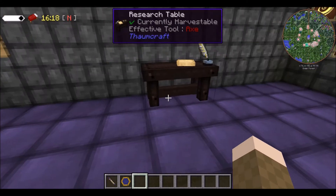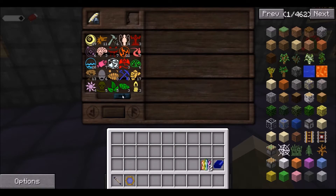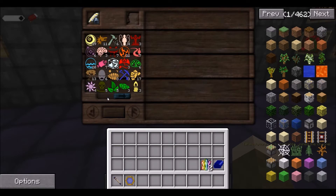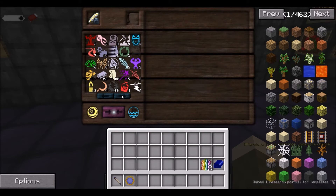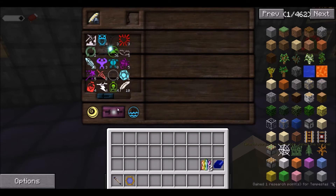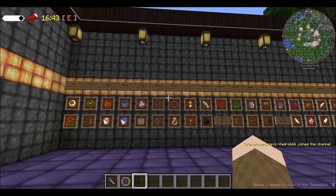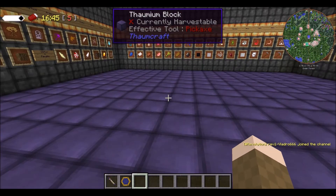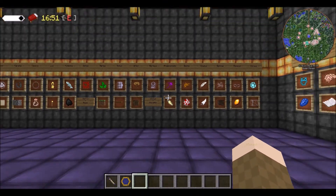All you have to do is just come over to the table and combine aspects — for example, combining those two together should give us some life. That gave us a different one but I'll show you that in a minute.